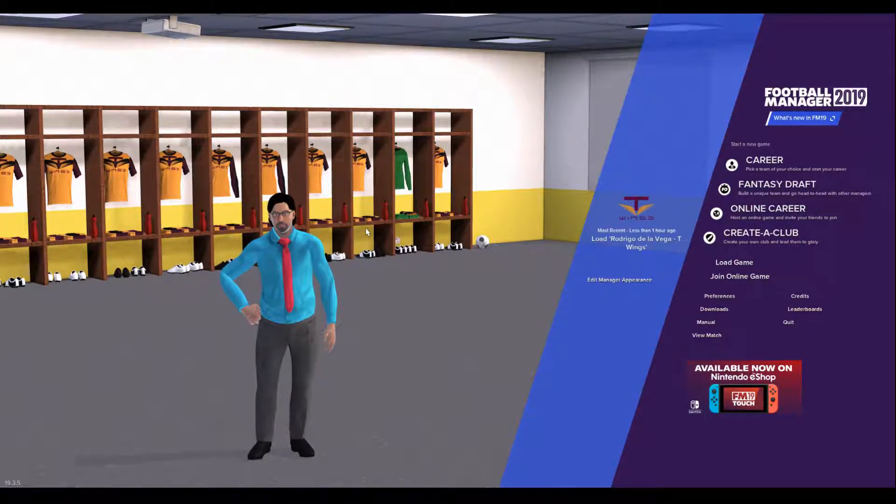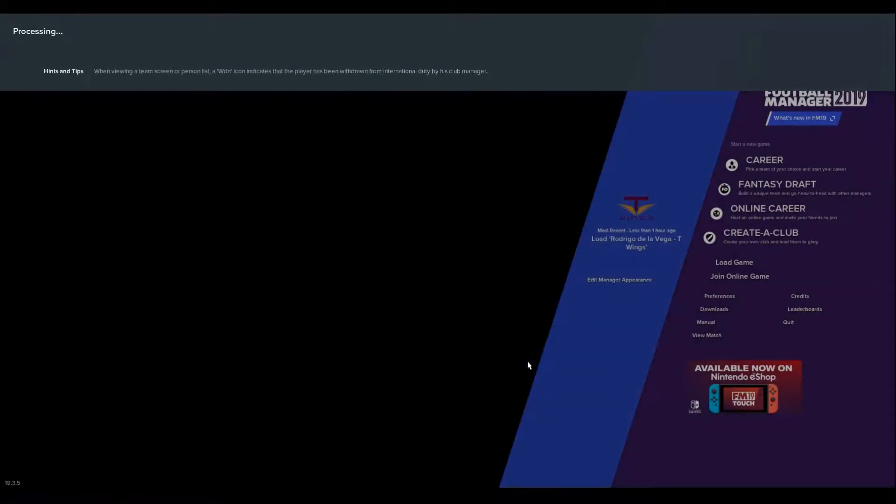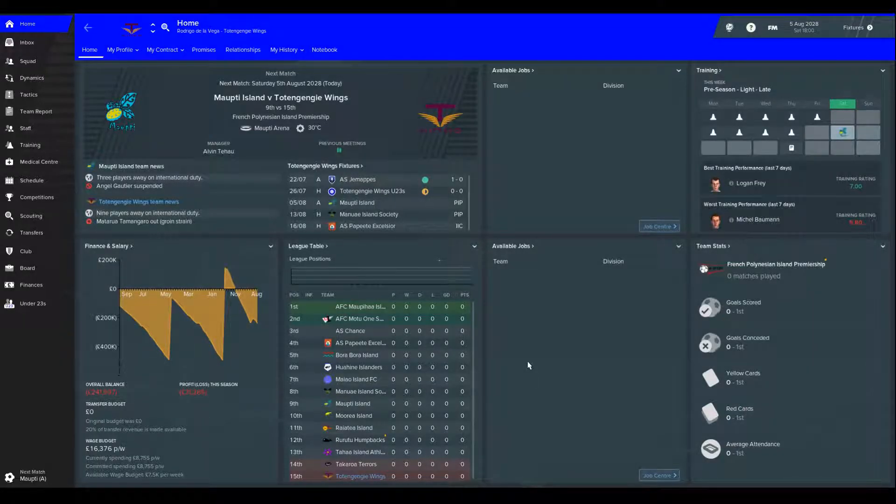I'm going to spend a bit of time doing that in between games. I've been playing around with logos and things like that. Obviously I've got my new badge for my FM Tahiti branding, but I'll make bigger changes for FM20. Here we are — we've got our very first match coming up, which is going to be against Mapti.